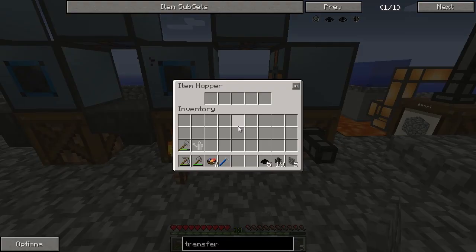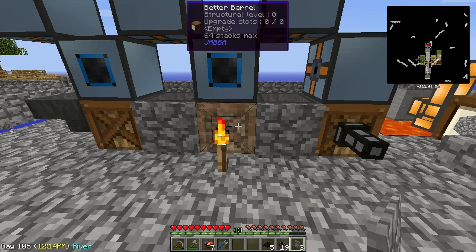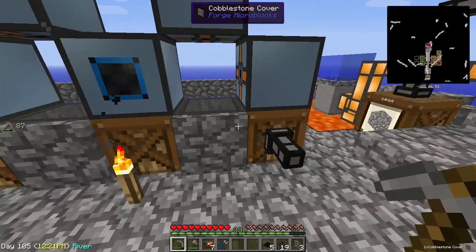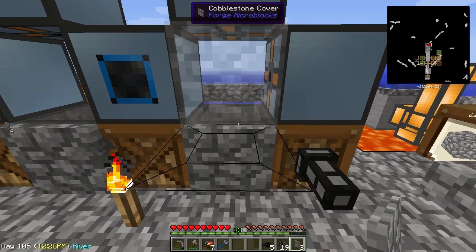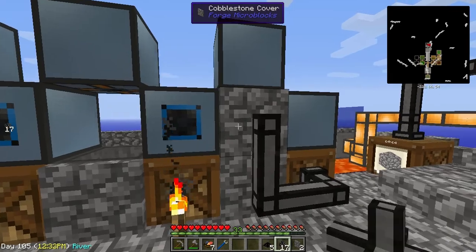Let's go ahead and stick our cobblestone cover right there. That way we don't have things going into the hopper that we don't want going into the hopper. I'm going to go ahead and stick another one right there. Oh yeah, that's fine. Perfect.